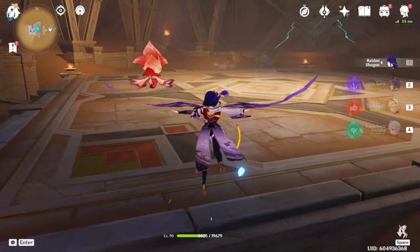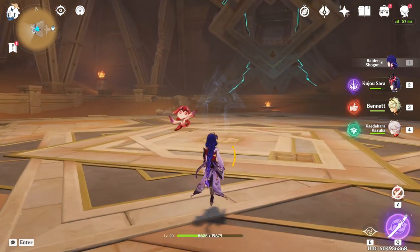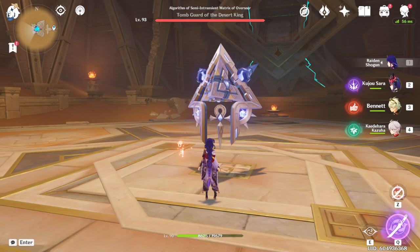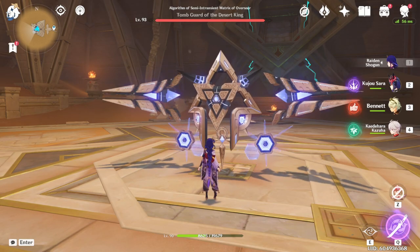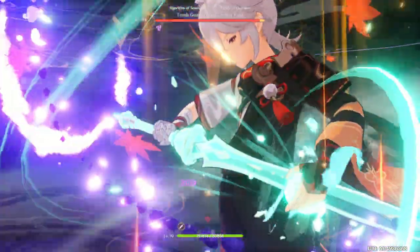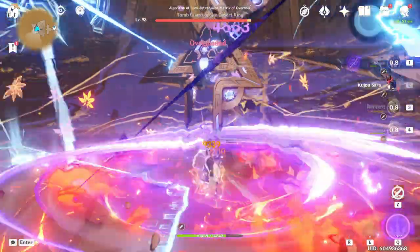We could just end the video here and say that the attack percent goblet, even though it has higher crit rate, has failed me twice in a row. I have realized there might have been an error. I think when I first tested these out, I had resolve stacks previously on my Raiden which may have buffed the numbers. So we're going to go back to the Electro one after this and do a retest of what its damage is after resetting the resolve stacks.